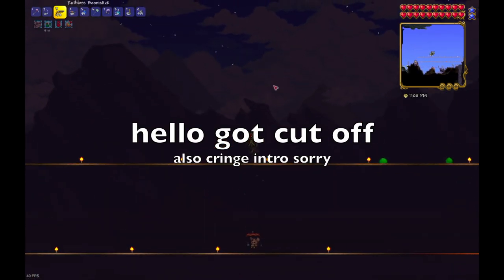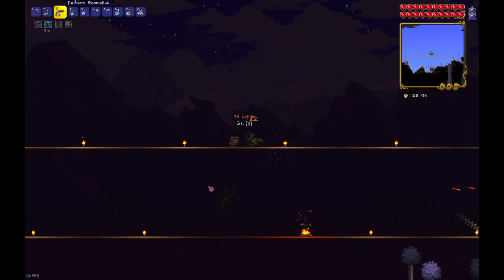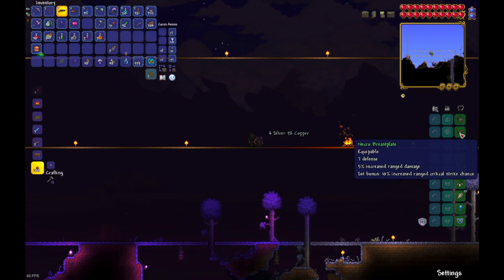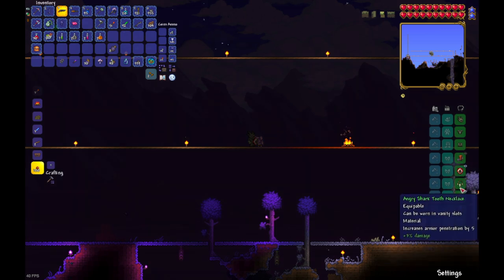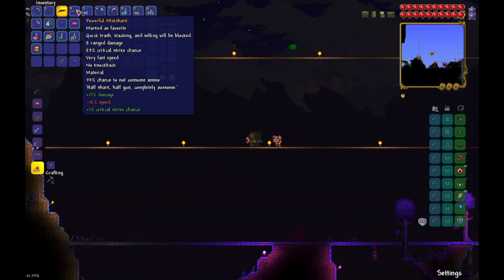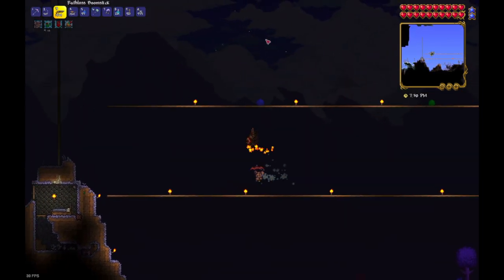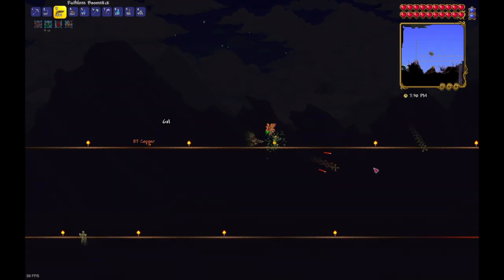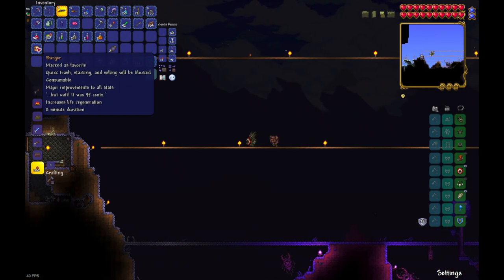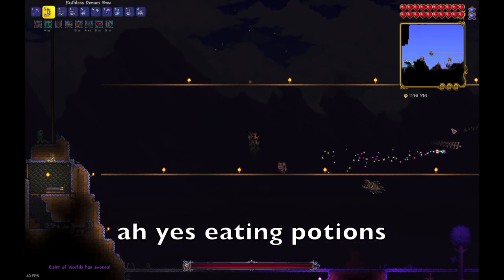Hey everyone, it's Phantasmal Eye Laser. So this is Eater of Worlds, but let me just say that this requires defeating Skeletron first because I have this stuff. I find Skeletron easier than Eater of Worlds in For the Worthy anyway. Let me eat my buffs and spawn in the box — okay, there it is.